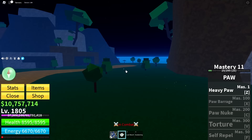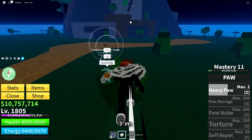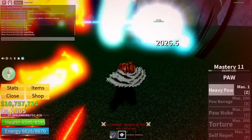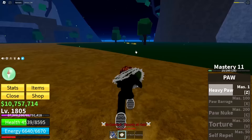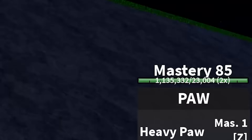Someone asked if they can test something - bro, test it on somebody else. You don't want me to destroy you with a Heavy Paw. No, no, no - I need to get the last hit. We're doing it from the top of the mountain. The snipe! I actually got the snipe! Yoink. Now I make my escape. I hope that gives me 100 levels. We got Paw Barrage! Perfect.